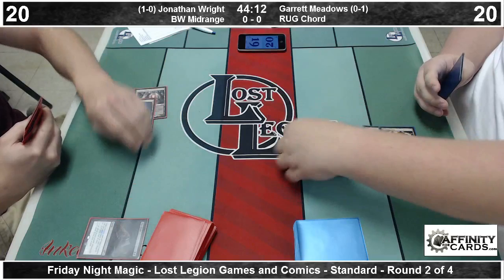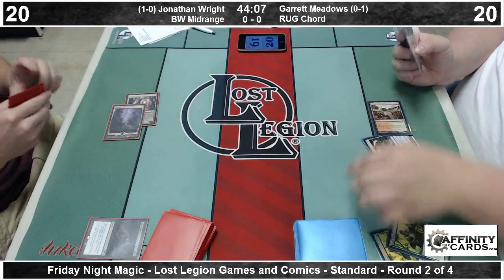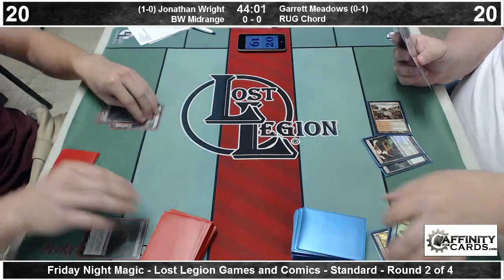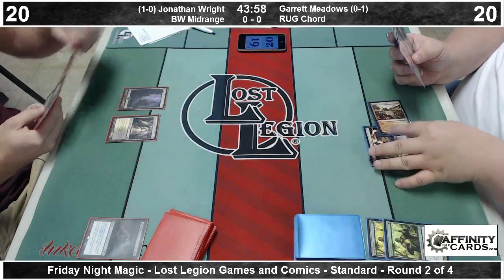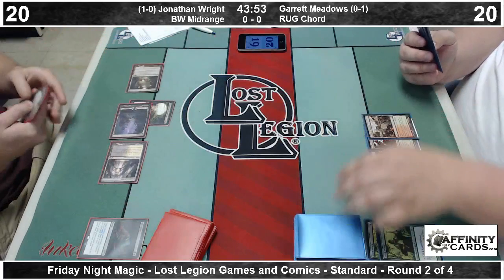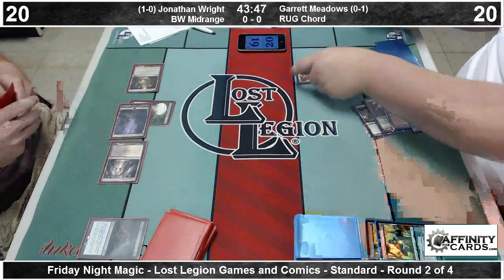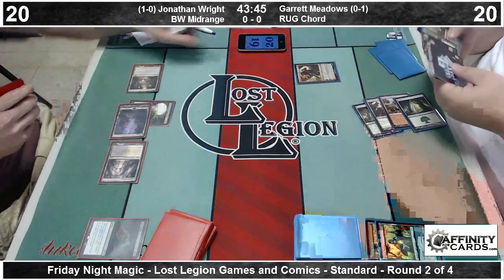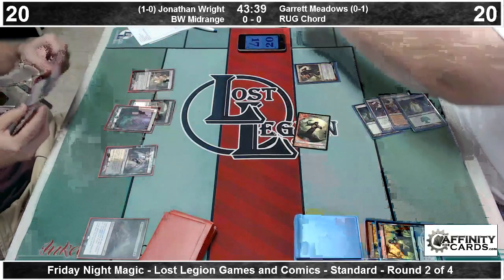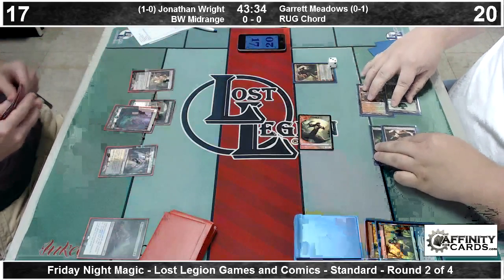Garrett is off to a good start. Turn one Elvish Mystic into turn two Elvish Mystic, but that's met by a Bile Blight from Jonathan — the perfect answer to that situation. His opponent, Jonathan Wright, is 1-0 tonight. He's playing Black-White midrange — basically a mono-black devotion deck splashing White for Elspeth, Blood Baron, and Obzadat, along with a couple of sideboard cards like Banishing Light. So Garrett's going to reload in the face of his opponent's turn three Underworld Connections with a Xenagos the Reveler, getting some effective card advantage of his own.